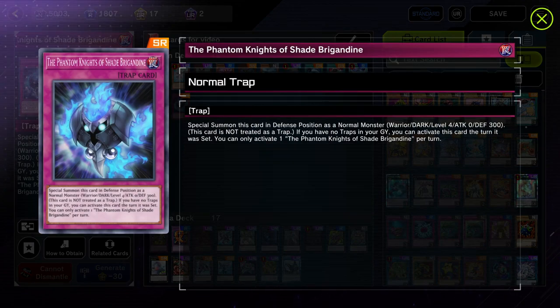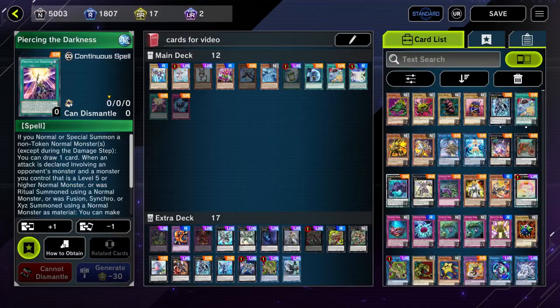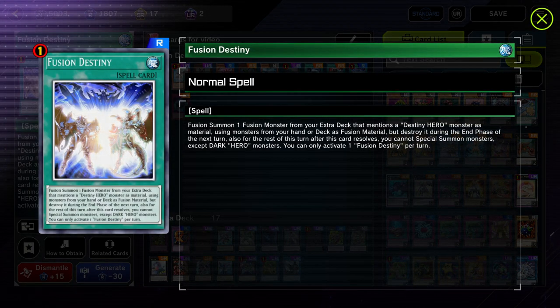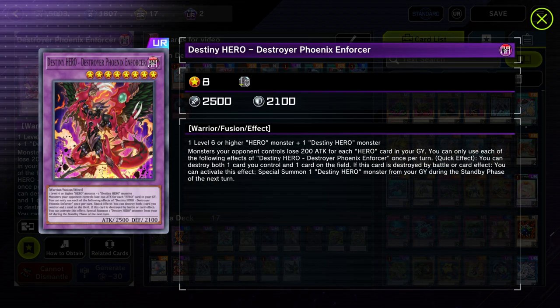Shade Brigadine is yet another free level 4 special summon to extend your plays. Piercing the Darkness is a really good card that allows you to attack over high-attack boss monsters — if you normal or special summon a non-token normal monster, you draw one card, and when an attack is declared involving an XYZ monster summoned using normal monster material, that monster gains ATK equal to the opponent's attacking monster until end of turn. You can also run the Fusion Destiny package — Destiny HERO Destroyer Phoenix Enforcer raises the ceiling of this deck even more. There are a lot of cards you can add to make it more consistent and powerful.